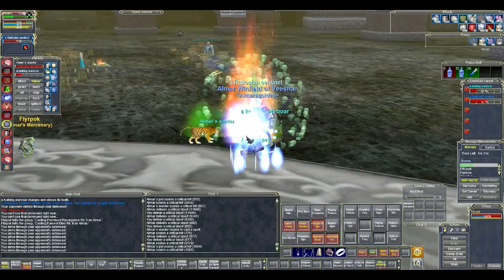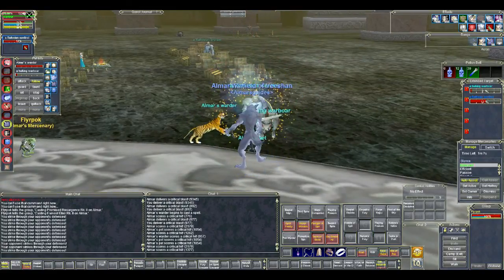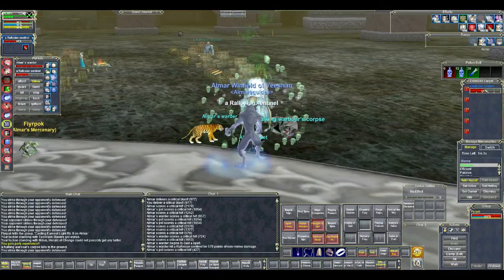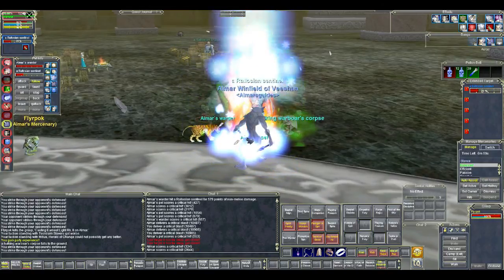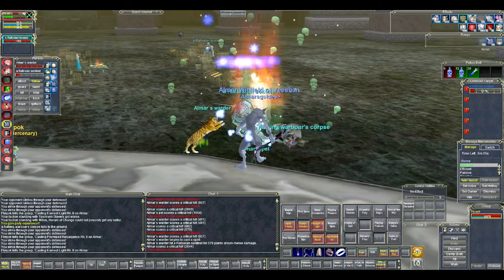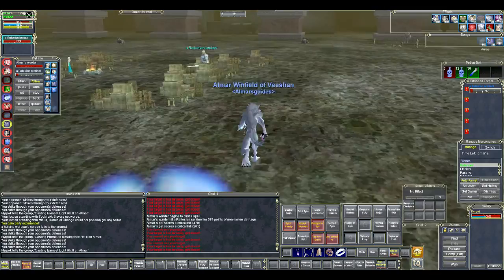Other locations I recommend that are easier than here: you've got Ocean Green Hills, Ocean Green Village — there are tons of animals out there, some aren't even relatively weak which adds a nice bonus experience. You also have zombies in Ocean Green Hills, Black Burrow is nice, Old Common Lands, and Bloody Kithicor — there's quite a bit you can kill there.